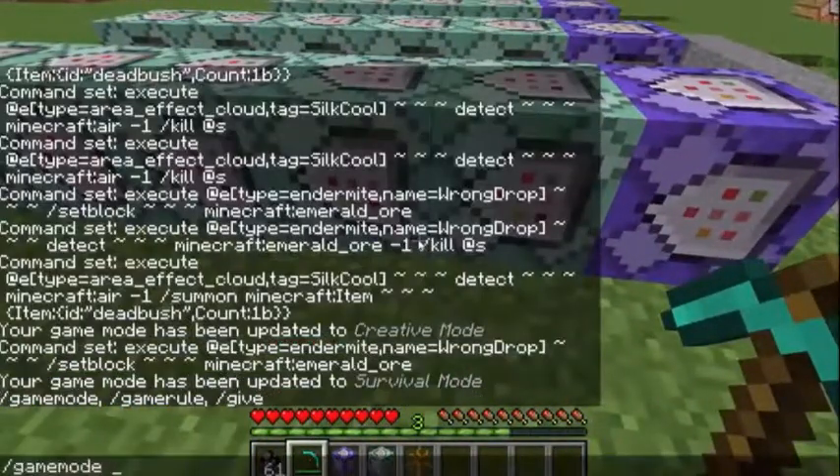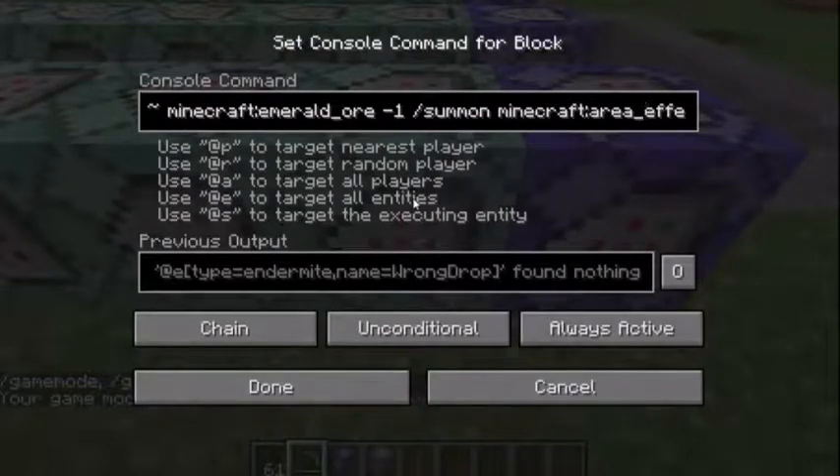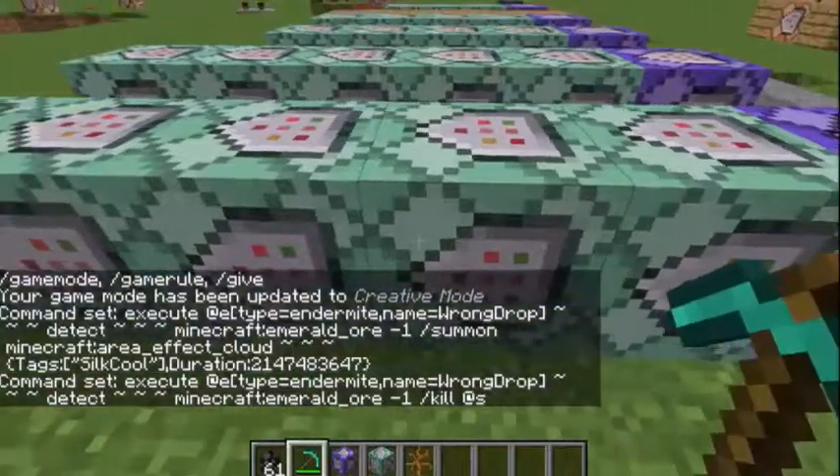Let's go to the next command block and see what that does. The next command block will summon an area effect cloud that has a duration of a billion. After that, it will kill the endermite named 'wrong drop', so that way it's not constantly summoning the effect cloud.